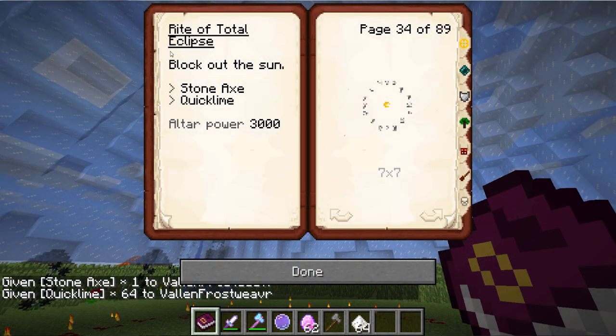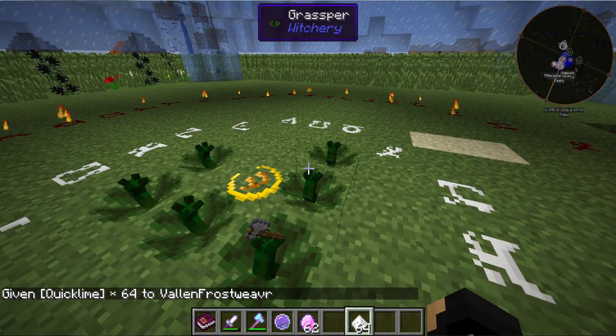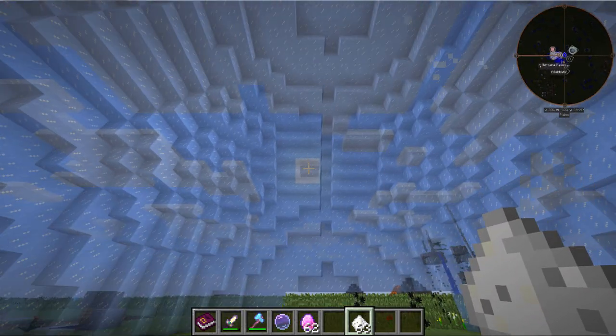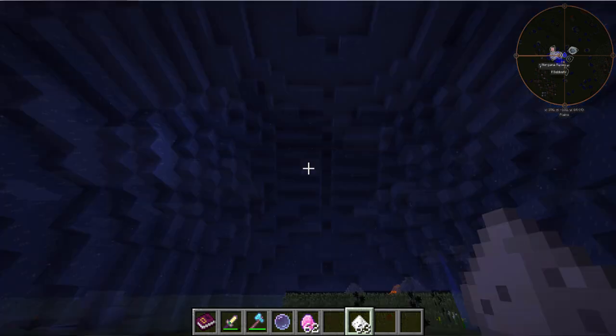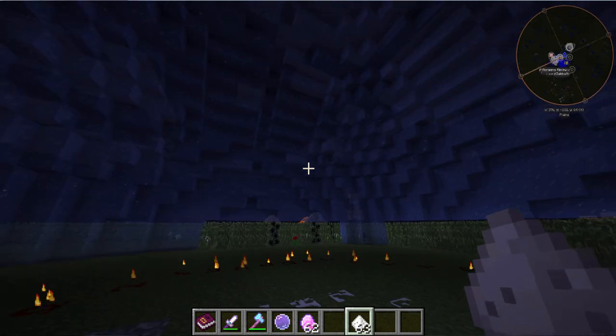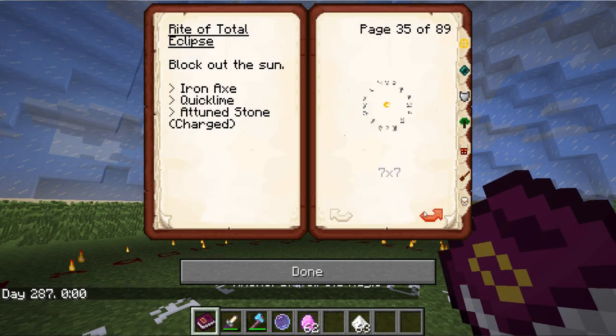Block out the sun — the Rite of Total Eclipse. It actually doesn't block the sun; it just makes it night time. A stone axe, quicklime, and ultra power on a 7x7 small circle. And just like that, boom — it's night time. Pretty cool if you need to do stuff at night. You can also do it with an attuned stone instead of the ultra power option.